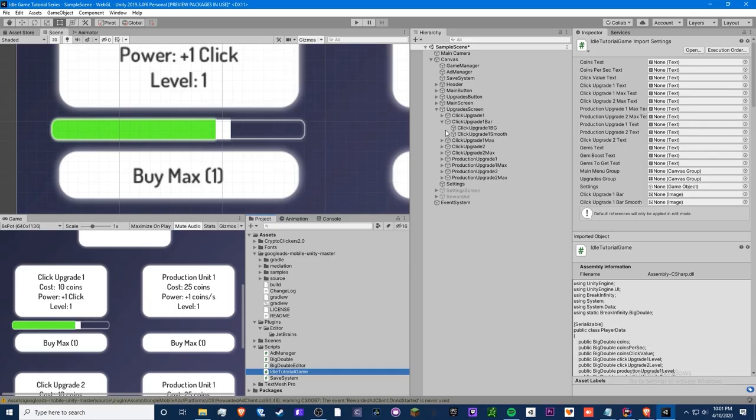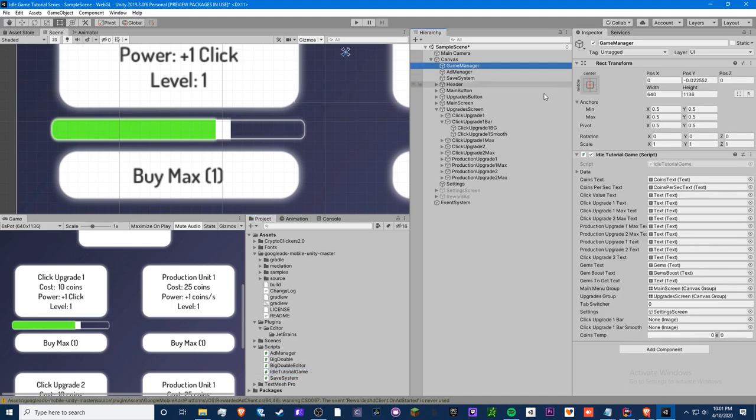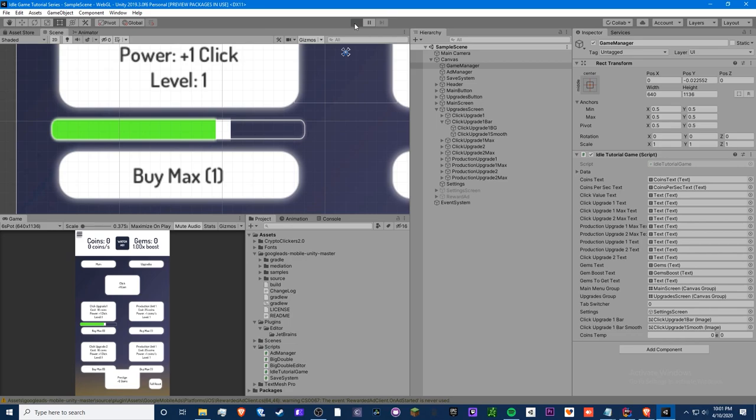We're going to test this and hopefully it should work. This might not be for everyone, but if you want to decorate your game this is one way to do it. Make sure you drag your bar image into the bar slot and your smooth image into the smooth slot. Your bar should already be there from the previous tutorial.